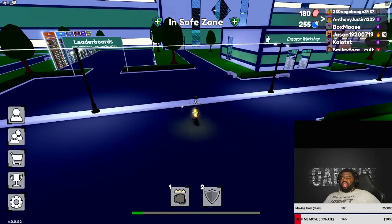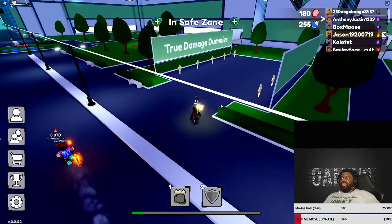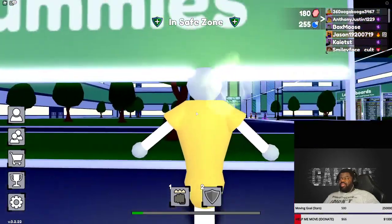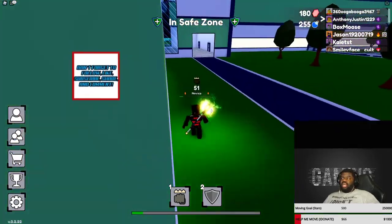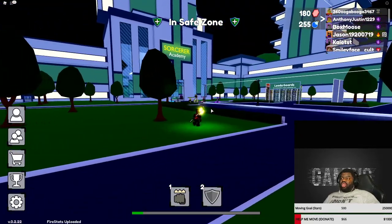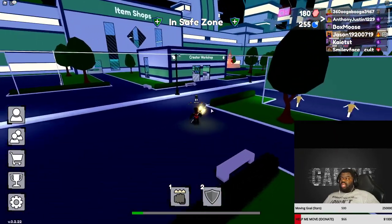Here's the world — it's huge out here. If you'd like to see me stream this, make sure you comment 'yes we want this next stream.' If you say no, I'm probably going to do it anyway — I don't listen to you. These are the true damage dummies. Over here is another section — that's the Boss Arena. We got the Sorcerer Academy, the Item Shops, and the Creator Workshop. Let's see what that is.